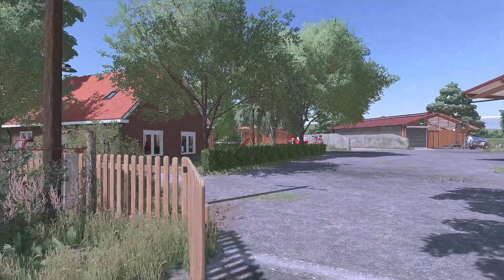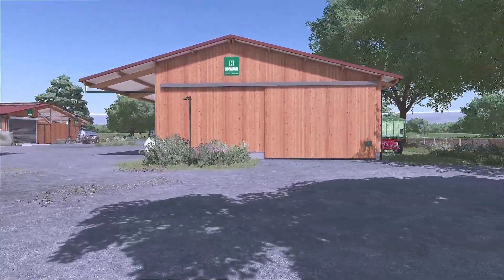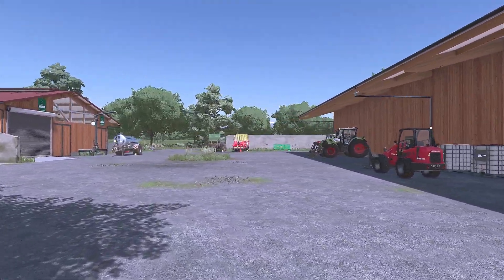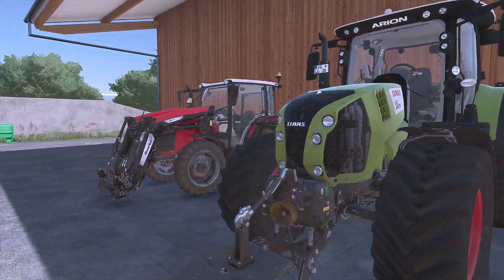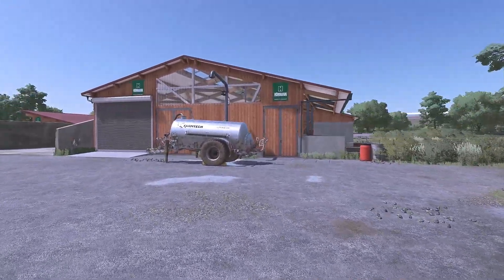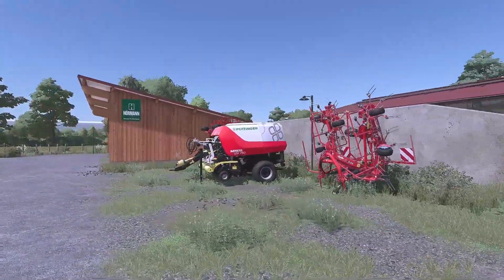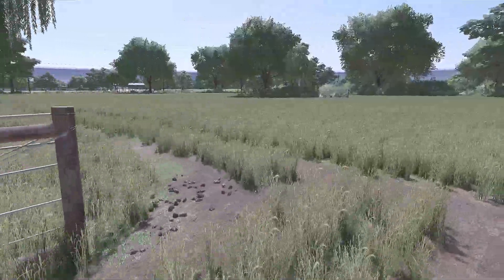Wir sind hier auf dem Hof, den ich gerne bespielen möchte, und so wie ihr ihn hier vorfindet, ist er auch ganz normal als Starthof eingestellt. Ich möchte den natürlich erstmal genau so zeigen, dass ihr einen Überblick über die Karte bekommt. Sämtliche Fahrzeuge sind hier schon als Startfuhrpark eingerichtet worden – und ganz cool ist, dass die alle eine Abnutzung schon eingetragen haben. Ihr übernehmt hier sozusagen einen Hof, der voll in der Bewirtschaftung steckt. Wir haben hier einen Kuhstall, Güllefass, ein Keilsilo, ein Fahrsilo, eine Presse – wir haben im Prinzip alles, was das Herz begehrt.